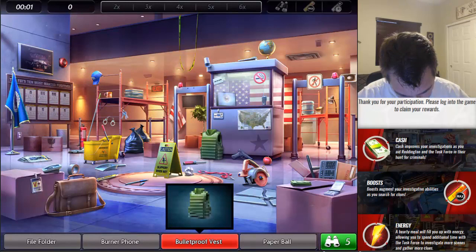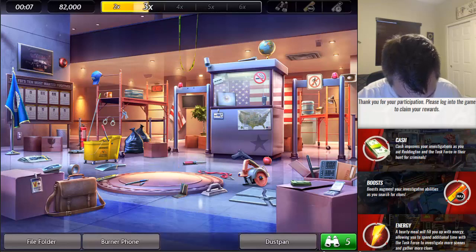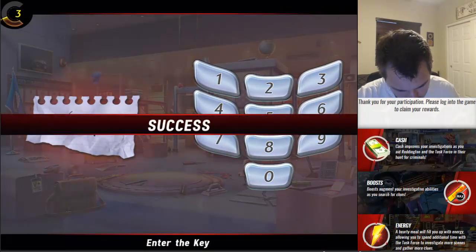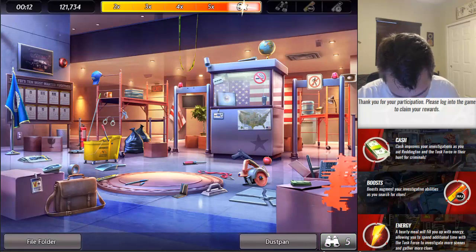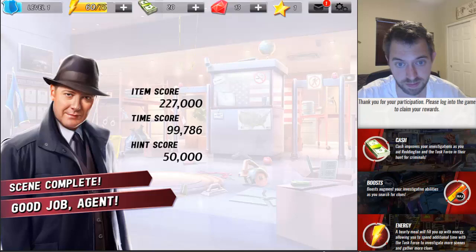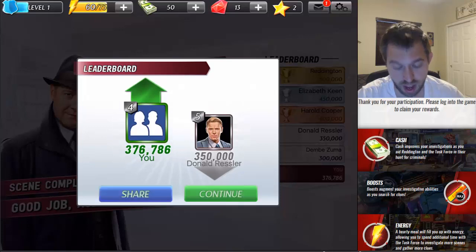Alright, let's do this. Paper ball. Caution. Burner phone. This can. Nice. If you finish it before time's up, you'll be given a very special bonus. Combo meter maxed. Nice. File folder. Right there. Dust pan. Dust pan's right there. Sweet. Getting better at this. Not too shabby.